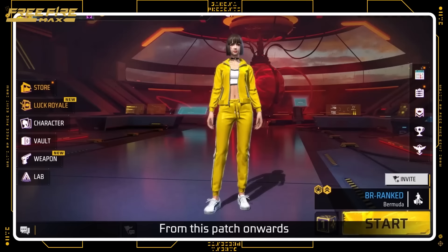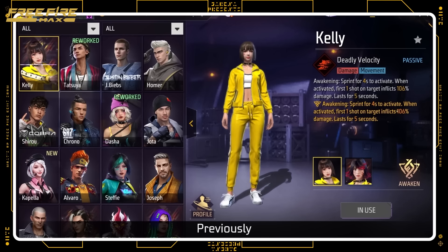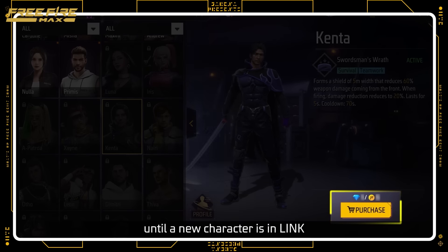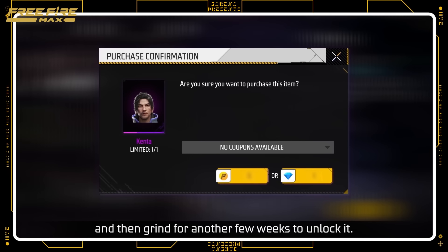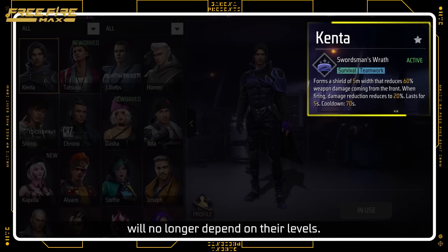First up, major makeovers to the characters and pets' systems. From this patch onwards, characters can be purchased using gold right when they become available. Previously, you had to wait 30 days until a new character is in Link, and then grind for another few weeks to unlock it.